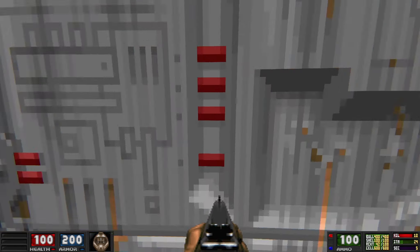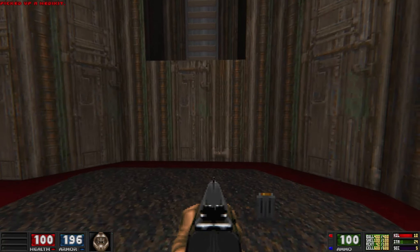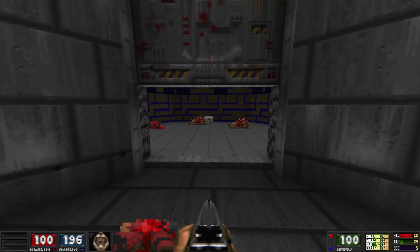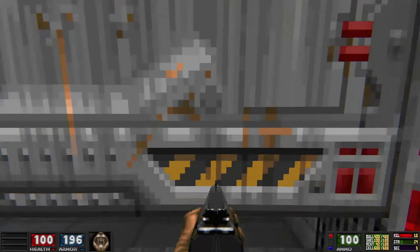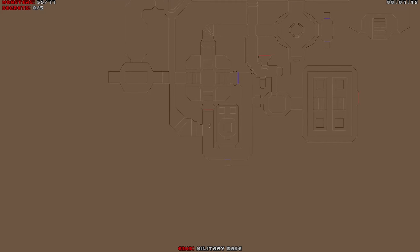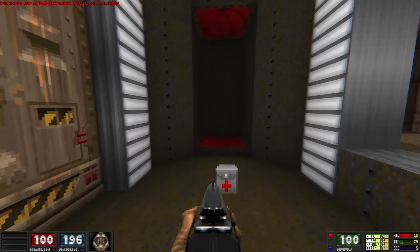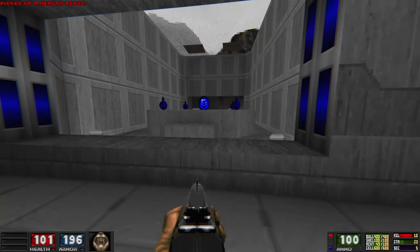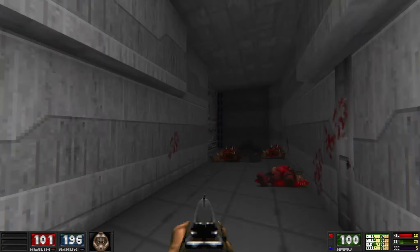We're back in the red key room. Of course that would happen as soon as the suit runs out — dangerous. Red key. I'm just running around in circles here. Backpack — nice. Locked door. The floor texture's on the ceiling there — what is that?